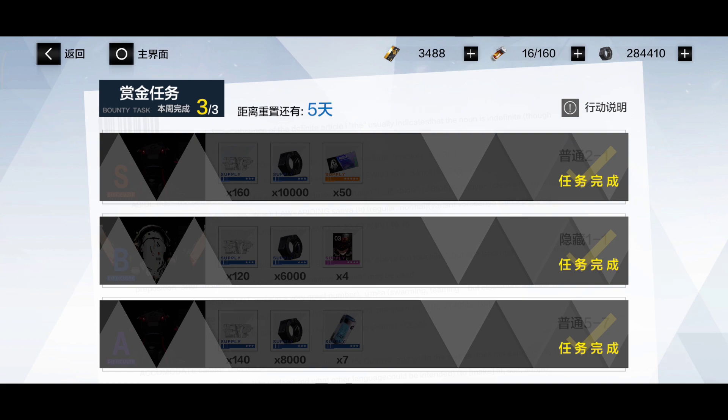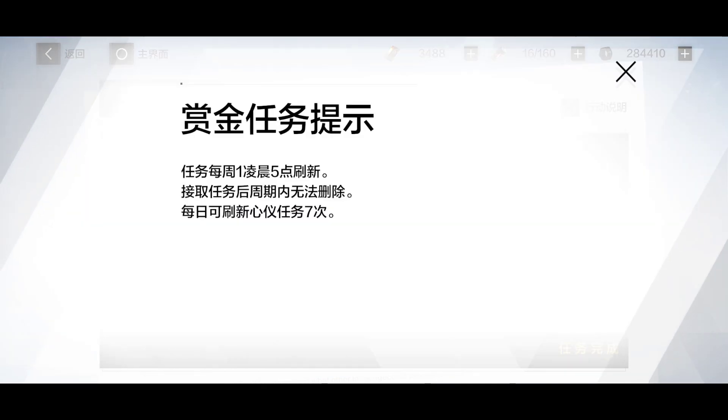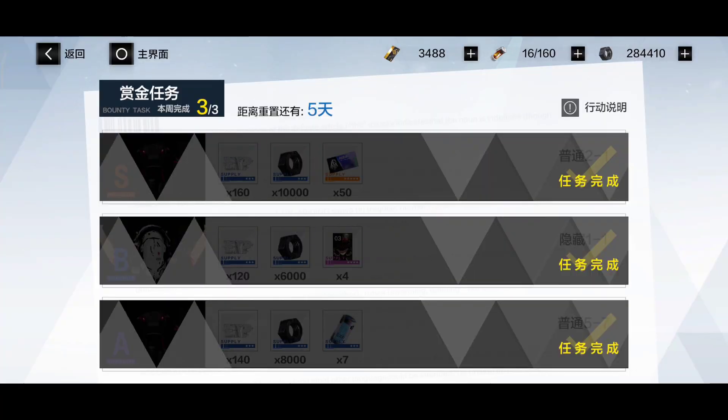Here are the weekly missions — you have three of them. You choose three of these missions to complete, and all of them have different rewards. Some can give you premium currency, which is really useful, but most will give you high-level materials you can use to level up really fast. They're really fun and have two phases: one is the normal stage and second is the hidden or warning stage.